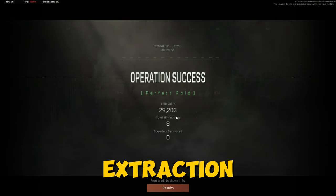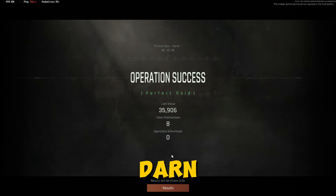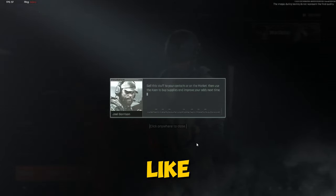Extraction success! Loot value 35,000. It actually shows you exactly what you did and when you did it — that's so cool. The game says: 'Looks like you know a thing or two about surviving in Komona. Let me see what you managed to find. Sell this stuff to your contacts or on the market, then use the coin.'